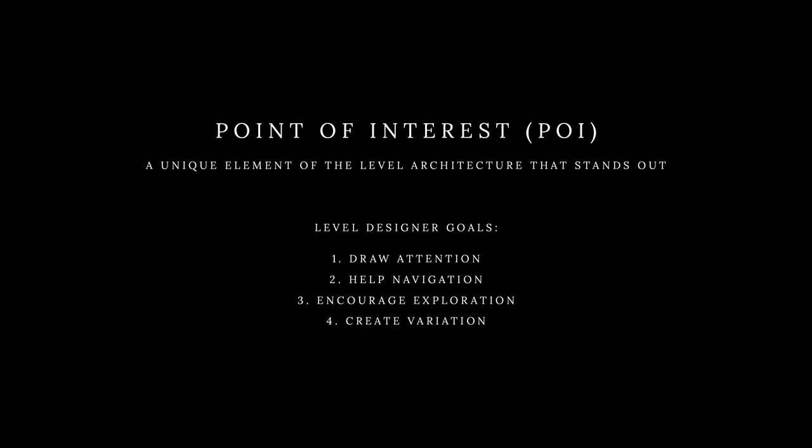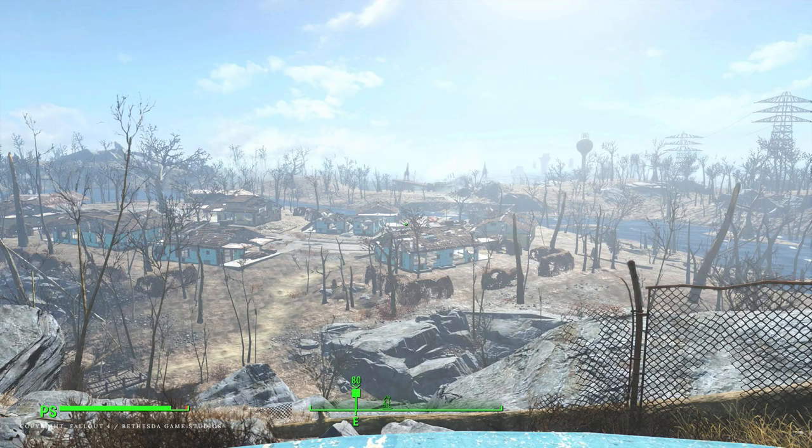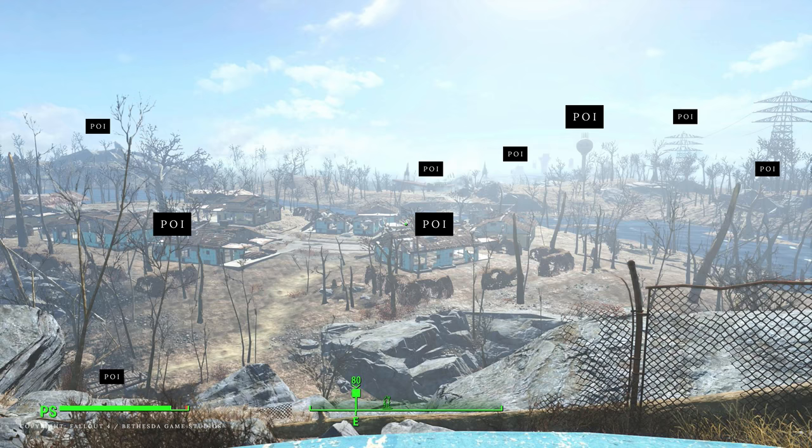The second topic I want to talk about is Point of Interest, also known as POI. Point of Interest is basically a unique element of a level architecture that stands out from the composition. In terms of level design, these POIs are a great way to catch the player's eye and give a general idea on level directions, but they are also useful for encouraging exploration and creating some variety in the level. Let's look at a couple of examples from other games. In Fallout 4, when you first enter the open world from the vault, you will be presented with this view. This view isn't random — it's carefully designed just for the player's perspective.